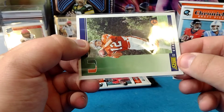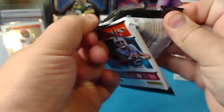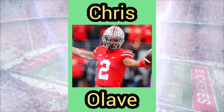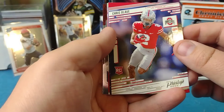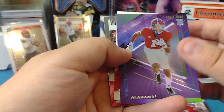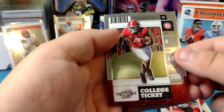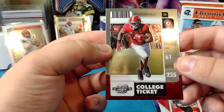One more pack. I'm having more fun than I thought I would with Draft Picks. Let's see what's in here. Chris Olave for Ohio State — top drafted guy to the Saints, 11th overall. This is a Prestige Chronicles. We got Jamison Williams. We got Breece Hall again. And our last card is Brian Robinson Jr. — College Ticket, another nice chrome card.